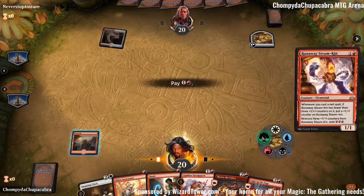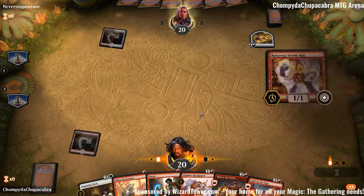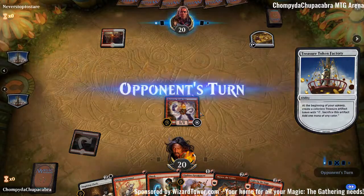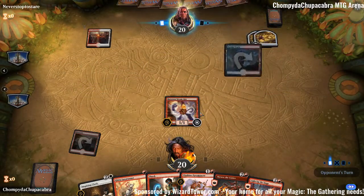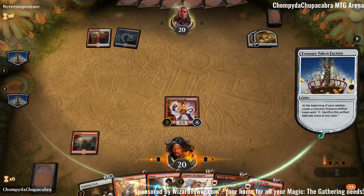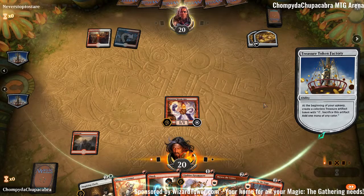Runaway Steamkin — hope for the best. Light Up the Stage was a really good draw. This is probably getting shocked or something. If they have removal they have to spend it, because otherwise we're going to go out of control a little bit. Is this like a Jeskai control deck? Cool — we have to watch out for counterspells.